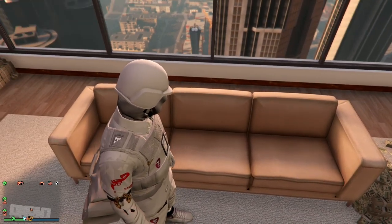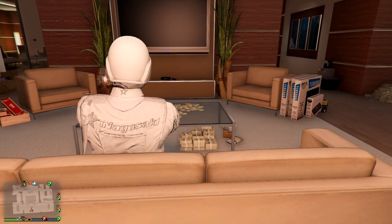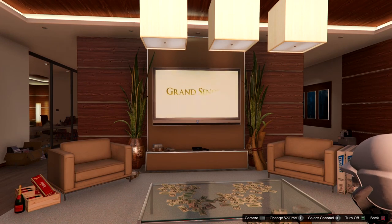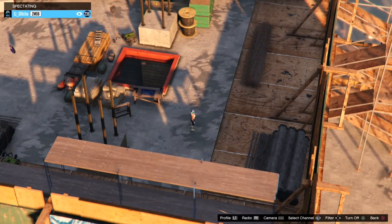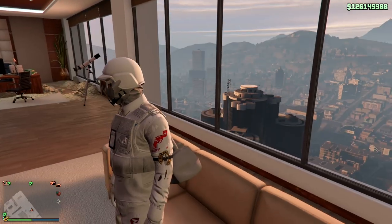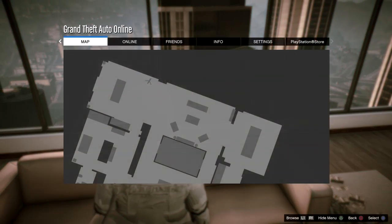Go over to the couch and press right D-pad to sit down. Once sitting, press right D-pad again to watch TV, then press Triangle (or Y) to turn it on. Move to the left with the left stick through the channels until you get to Spectate — this is why you need somebody in the session to spectate. Once you've found someone to spectate, press Circle (or B) to exit spectate, then press Circle again to get off the couch.